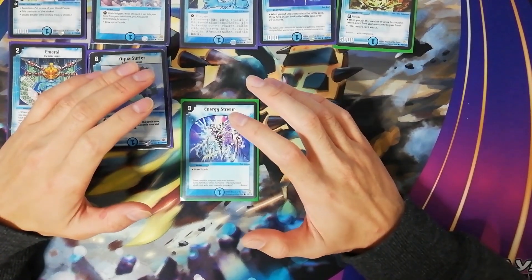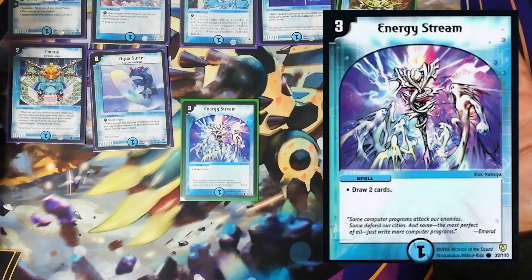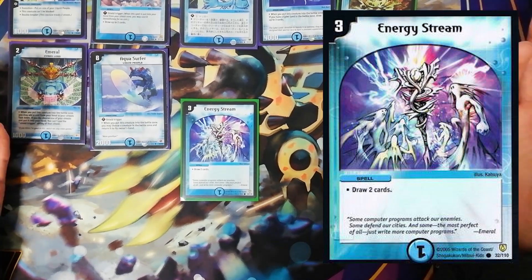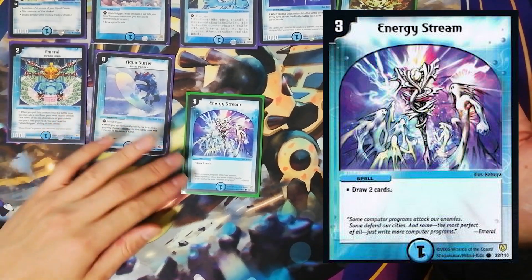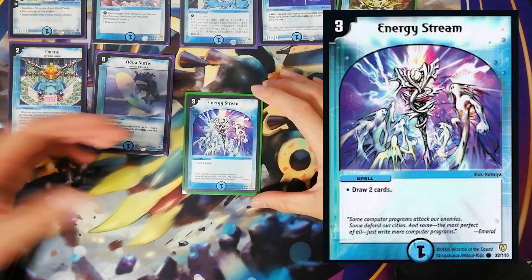Energy Stream comes in at number 3, and there's not much to be said about this card. Nearly every deck that runs water will run it. It generates a plus one for 3 mana, cycles your deck faster, and it's a great top deck. Water really does have the best draw cards in the game.